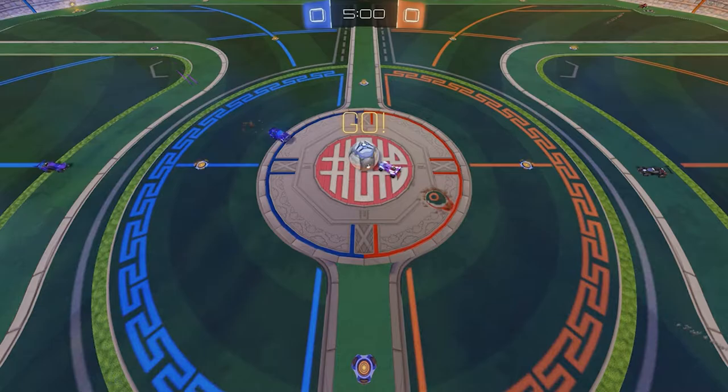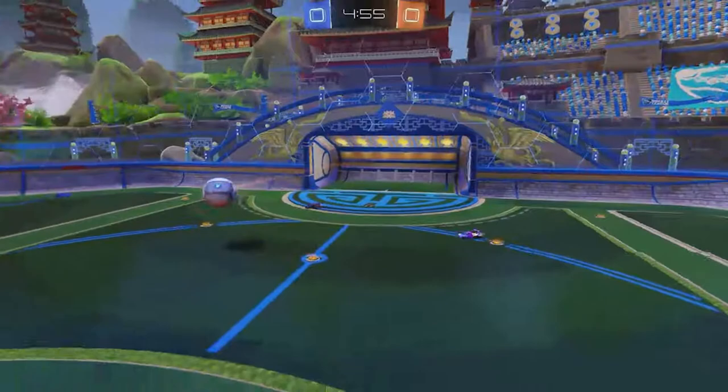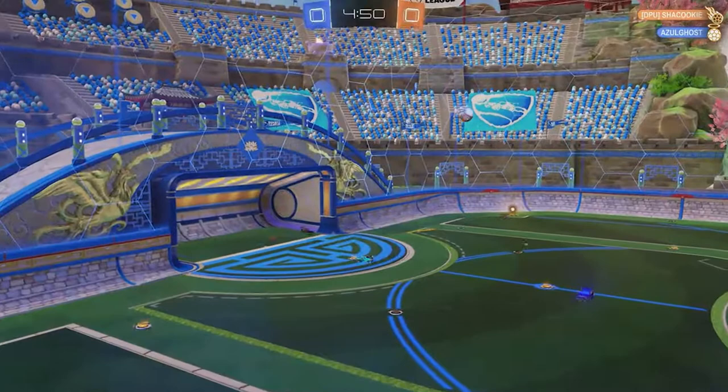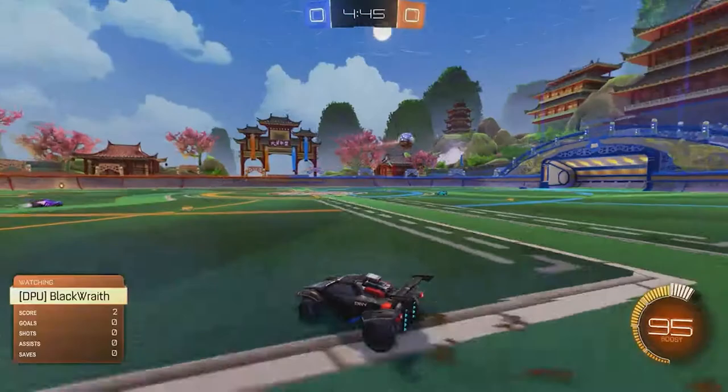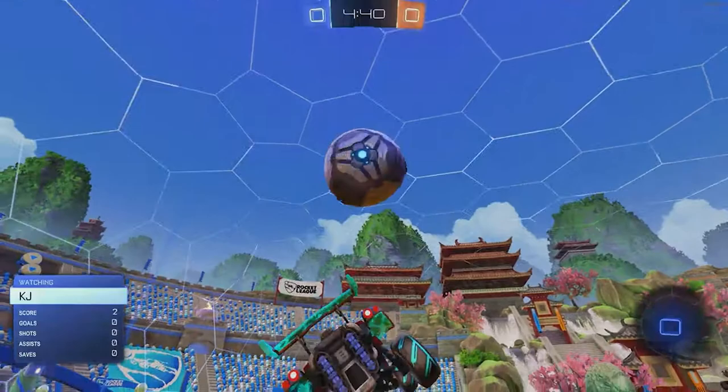Alright, we are ready for kickoff. Here we go, game number one. Black Race from DePaul taking it out midfield. A shot off the backboard — crossbar saves it.